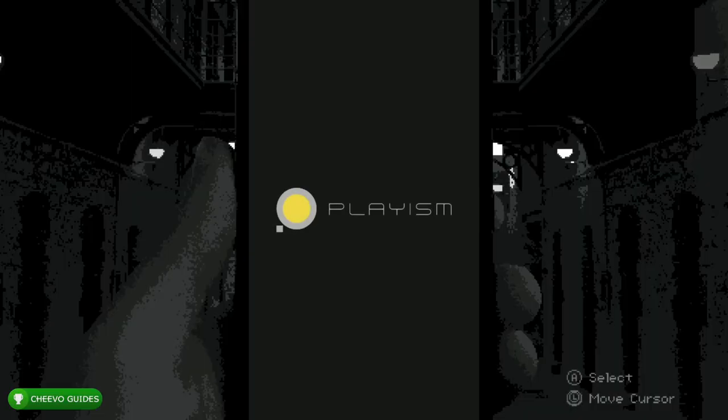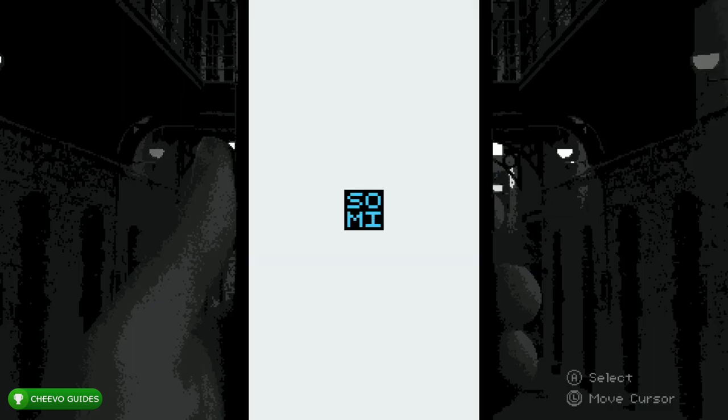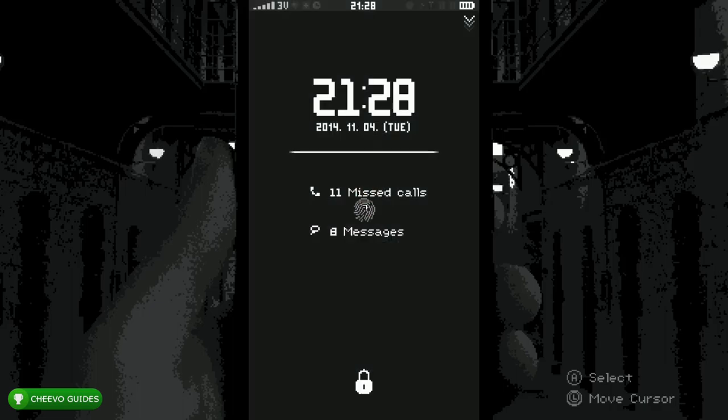What up guys, this is Chivo Guides back here again with another achievement guide. Today we're going to be focusing on Replica. This game is basically like an interactive visual novel, published by Playism and developed by Somi. This game is an easy 35-minute completion or platinum trophy as long as you're following a guide. We're going to have to play through the game three different times to get all of the achievements. The game is only $4.99 — I'll have a link down in the description below.